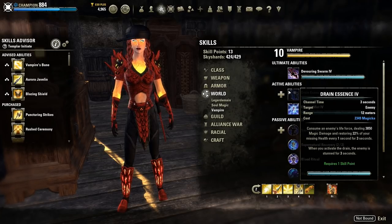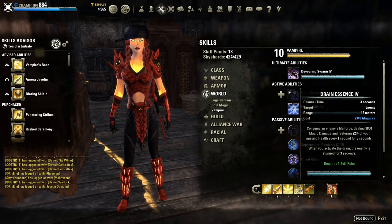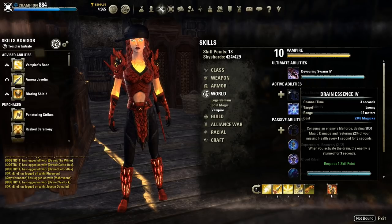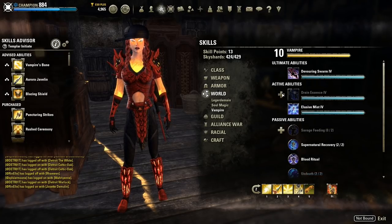The other ability is Drain Essence, which damages the enemy with magic damage while restoring your health over three seconds and stuns the enemy. The morph options are Invigorating Drain, which adds ultimate recovery of five for every one second over three seconds, or Accelerating Drain, which grants Minor Expedition — a movement speed increase.